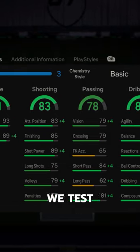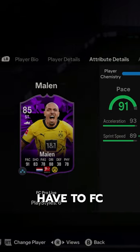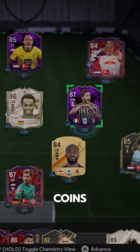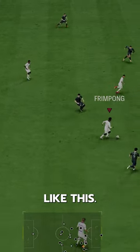Welcome to Baller or Bust, where we test FIFA cards so you don't have to. FC Pro Donyell Mollen — only 19,000 coins is crazy for an upgradable card like this.